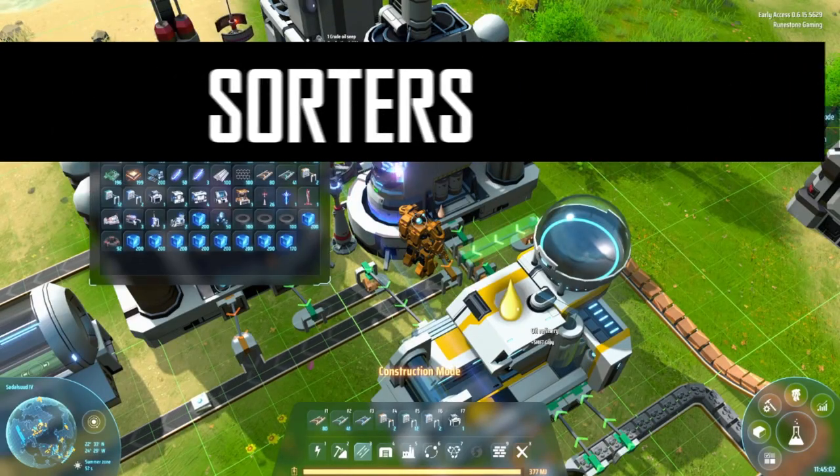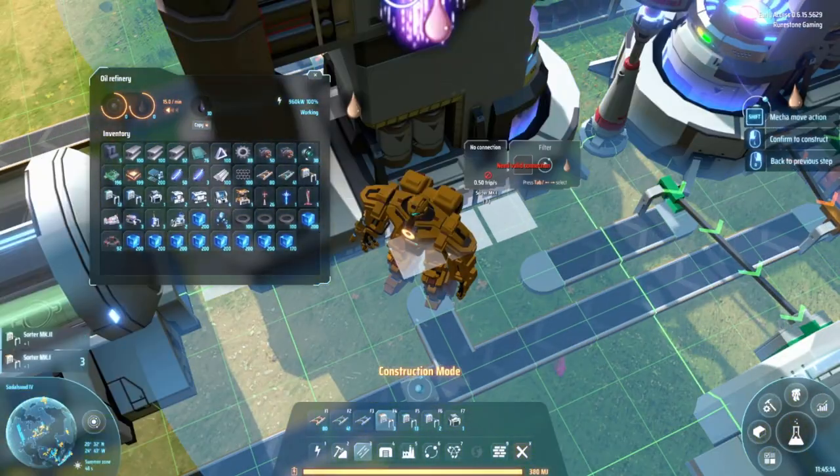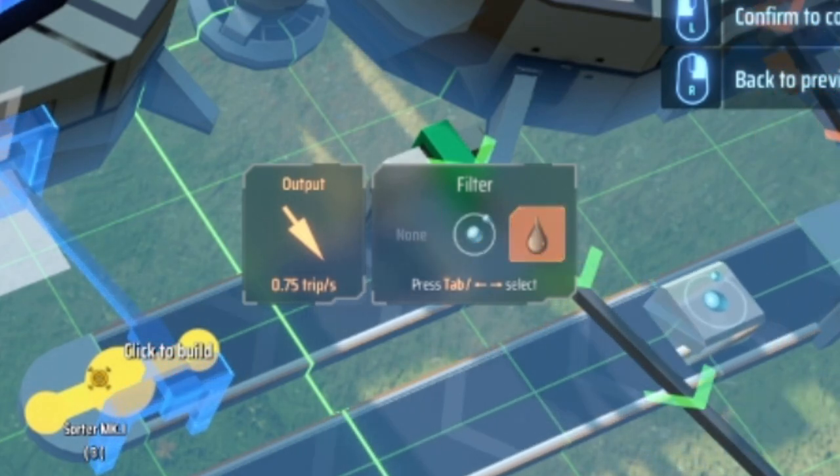Number 15: Sorters. Towards mid-game, when you start dealing with multiple outputs, you'll need to set filters on the sorters. Left-click on the sorter and a menu will appear. Use the arrow keys to select the material that you would like to sort.